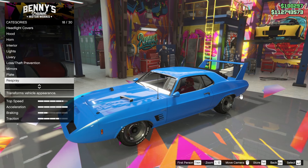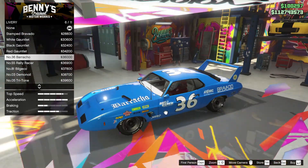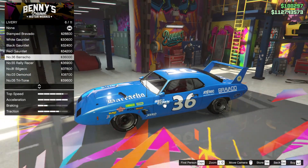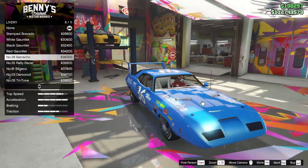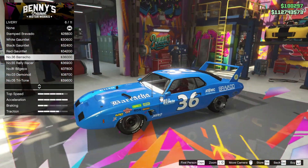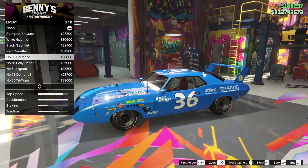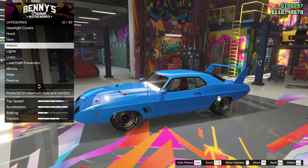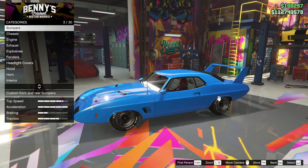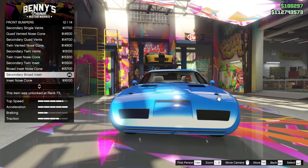Let's go back to the old livery — see, maybe we should put a livery on. I think this is the one from that famous race. I don't actually know because I'm not American, so I don't really have the history. But I know there's somebody who raced the Superbird with that livery. But I'm just not loving it. I just like it as it is. This is a Benny's build.